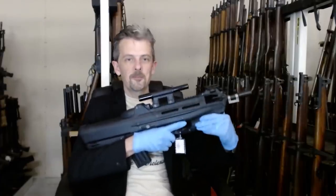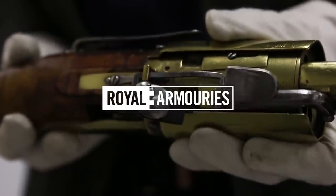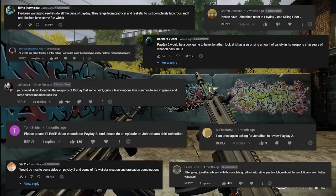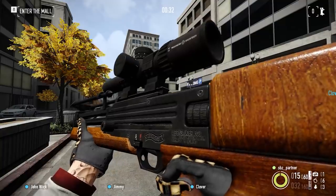This is Jonathan Ferguson, the keeper of firearms and artillery at the Royal Armouries Museum in the UK, which houses a collection of thousands of iconic weapons from throughout history. And on this episode, as we've had a ton of requests for it right since the dawn of all time, Jonathan is finally going to be taking a look at some of the weapons from Payday 2.